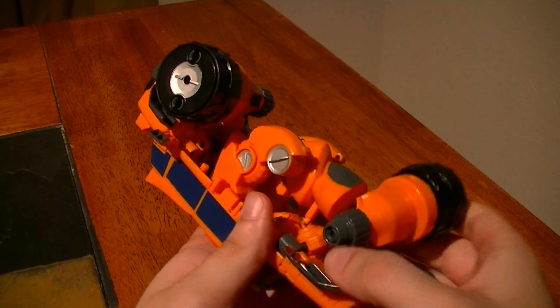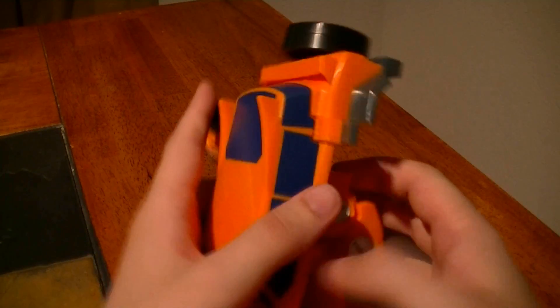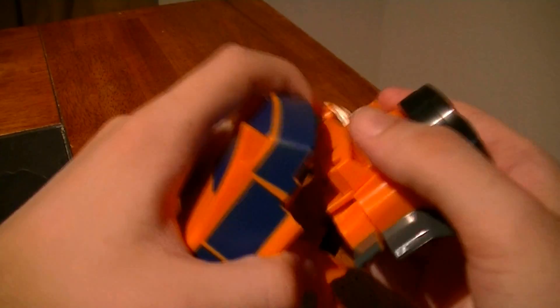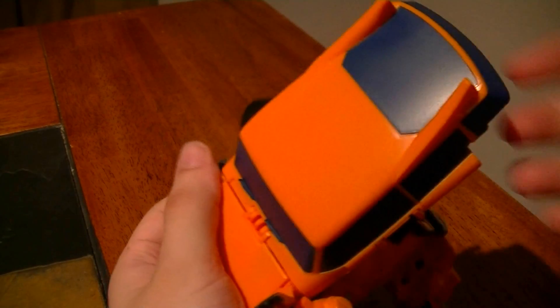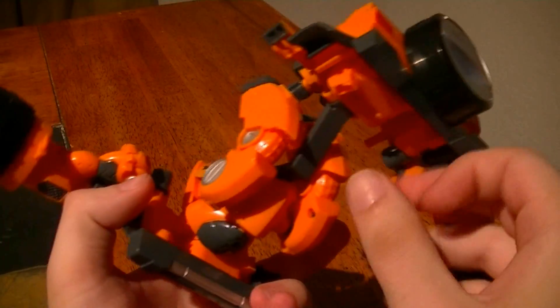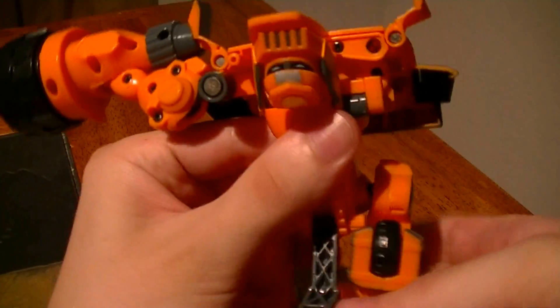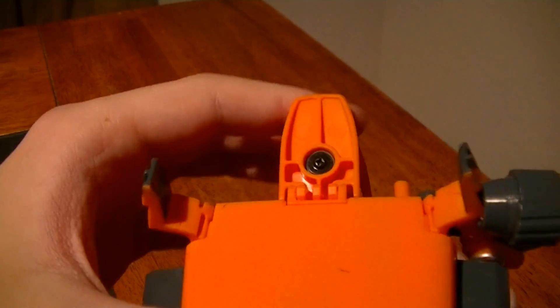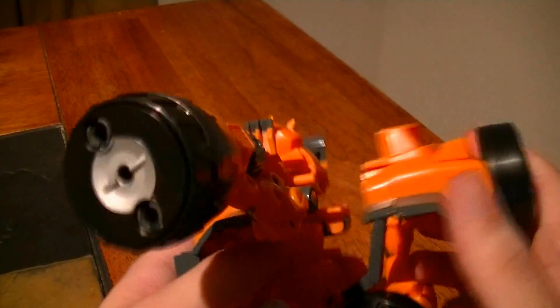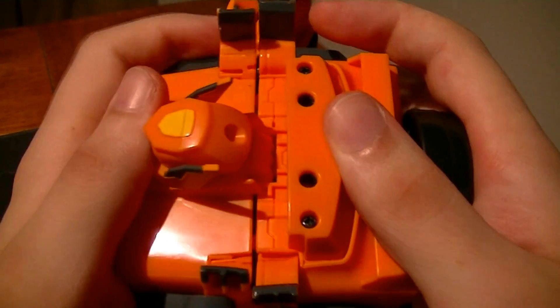Next, you take the remaining wheels and fold them out to the side like this, getting them out of the way. Then take the top section from the back, un-peg it there, pull this down, then un-peg this right here, like so. Next, you're going to take these, fold in the knees here, and bring around the legs just like so. Fold up the head here. Then take these two sections, fold up all these panels so that they're not in the way, and then peg them together like so.